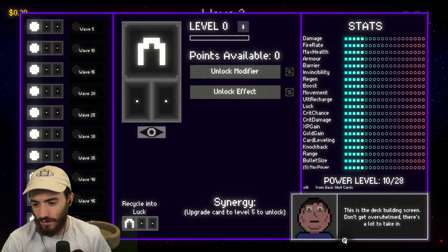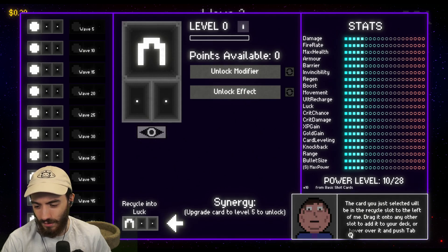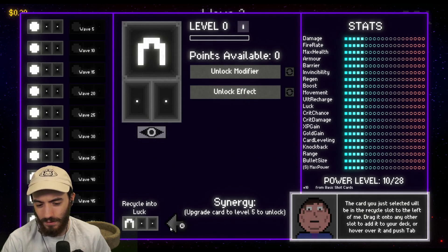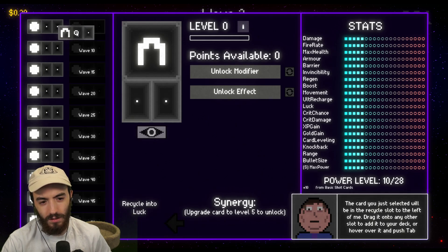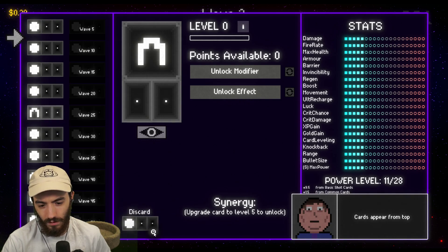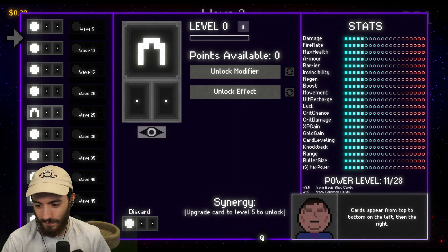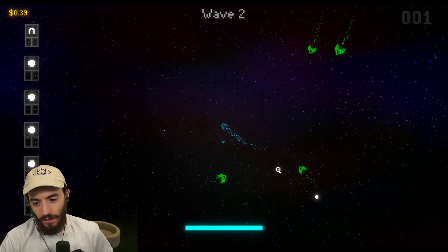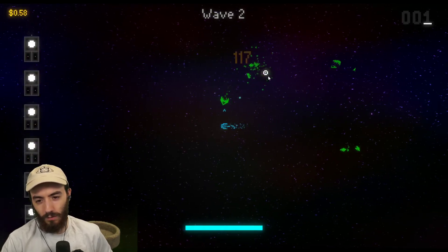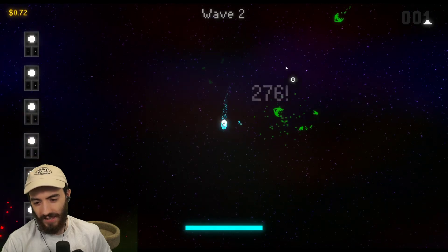This is the deck building screen — don't get overwhelmed, there's a lot to take in. The card you just selected will be in the recycle slot on the left. Drag it onto any other slot to add it to your deck or hover over it and push tab. Cards appear from top to bottom to the left from the right. The tutorial seems a little overwhelming, not going to lie.